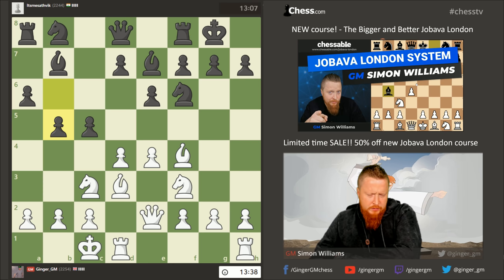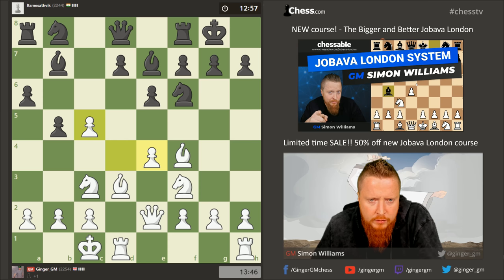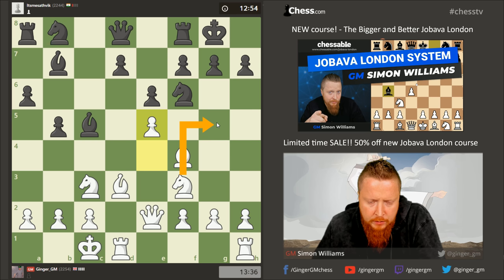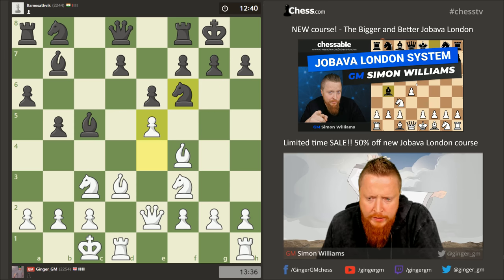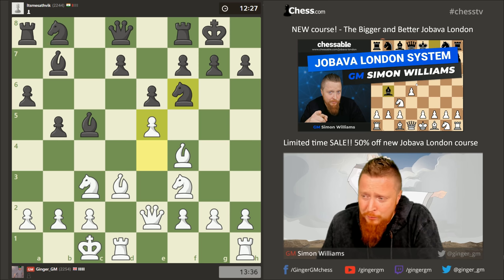He's going for it on this side — c4 is the threat, so I have to make sure I keep my bishop on this square. I don't want him chasing it away; this is my star piece, as it often is in the London system. Now if I go e5, my bishop becomes fantastic and I might already have the Greek gift — knight d5, knight takes, bishop takes, bishop h7, king takes h7, knight g5, and queen h5. This is looking very risky for him already.